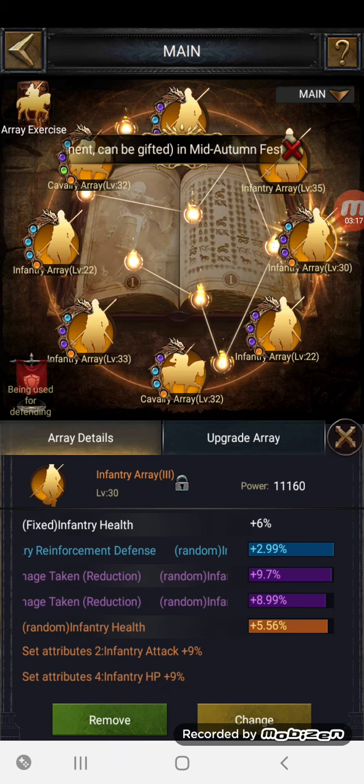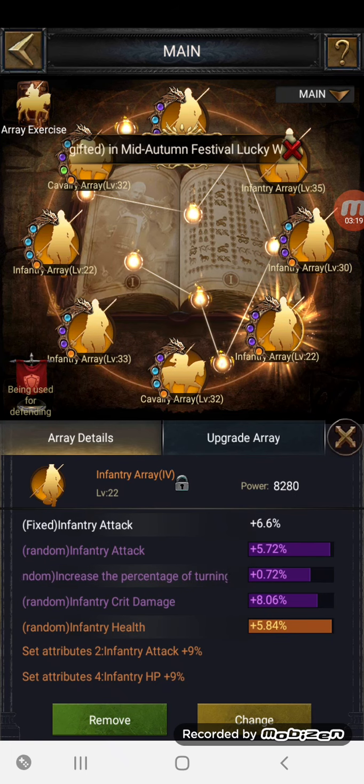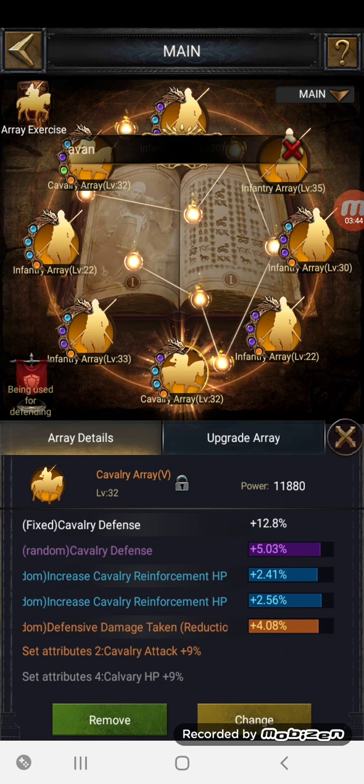That particular array slot gives me 11.56% infantry health plus crit damage taken reduction just from one little slot — absolutely ridiculous. Next one down we've got infantry attack at 6.6% — these are the fixed ones by the way. They come in at 0.4, 0.2, and you max them up with your array books. That's just short of 12% infantry attack right there, plus infantry crit damage and more infantry health.